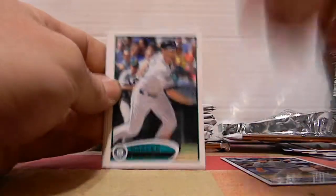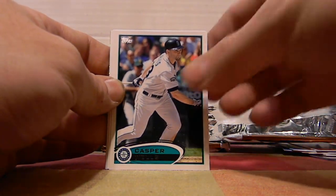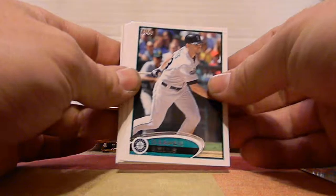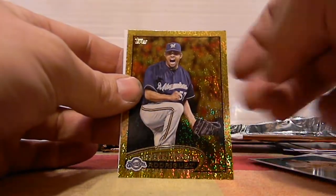Here we go: Kuroda, Bowman stuff in the way, Wells, Romero, Elvis Andrus, James Shields, Eric Sogard, Francisco Rodriguez, and Vladimir Guerrero.